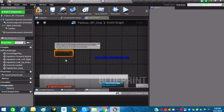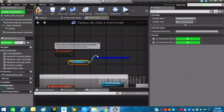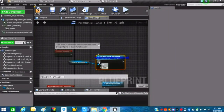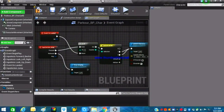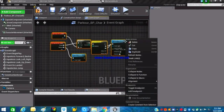Now we'll use Event Begin Play. Get a reference to Character Movement (not the mesh) and from there search for 'Set Plane Constraint Enabled', enable the constraint, and plug it into Event Begin Play. Everything is perfectly fine at this point.